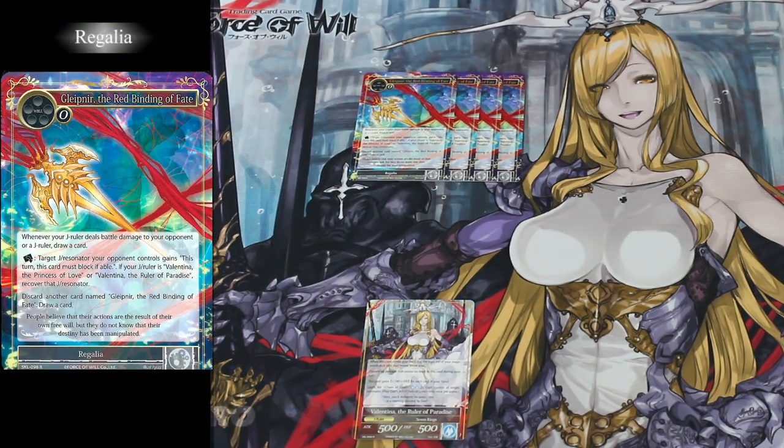Valentina's Regalia is Glepnir, the Red Binding of Fate. Glepnir's ability is whenever your J Ruler deals battle damage to either your opponent or a J Ruler, you draw a card, and this effect will stack additionally for every copy of Glepnir on your field. By resting this Regalia, you can target a J Ruler on your opponent's field and it gains the ability it must block if possible, and it also recovers that Resonator. Additionally, this card is a great draw engine — by discarding an additional copy of Glepnir, you can draw one card.